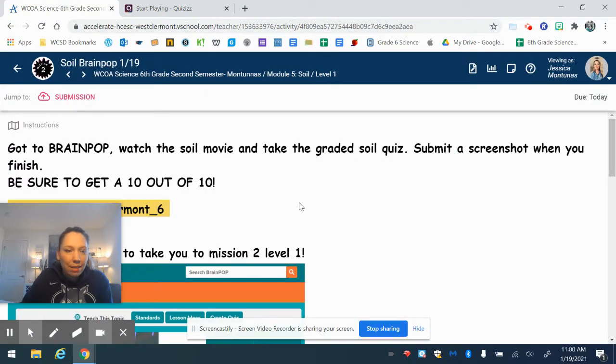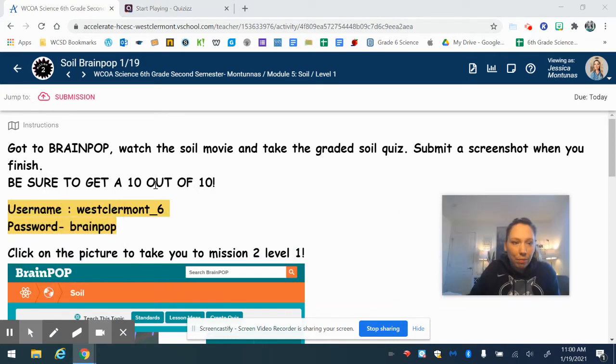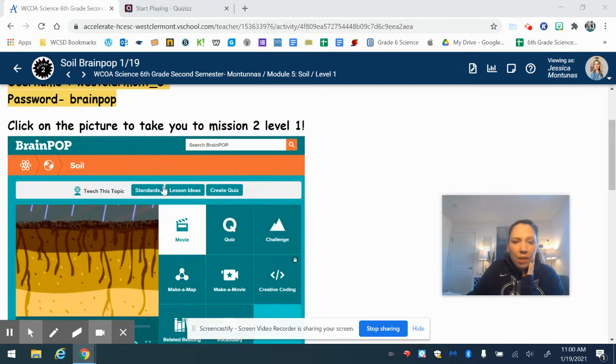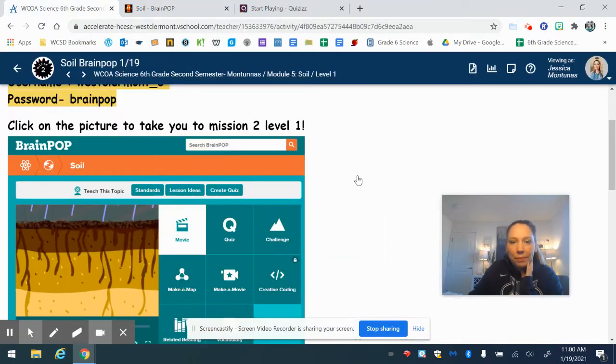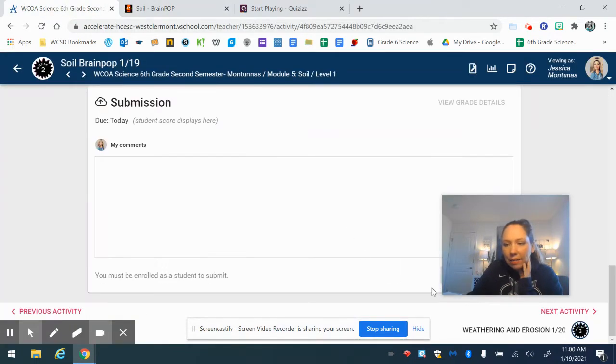After you submit that screenshot, go to the next activity — Brain Pop. You're going to watch the movie and take the graded soil quiz, then submit a screenshot of your entire screen. Not just the little score — I want the entire screen. If you click this link it takes you right to Brain Pop.